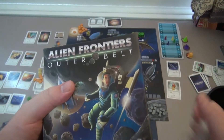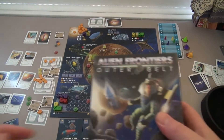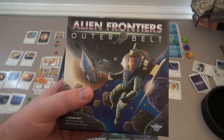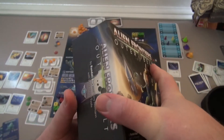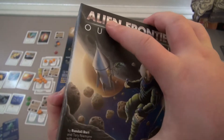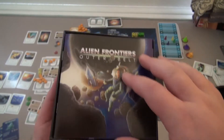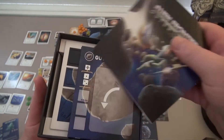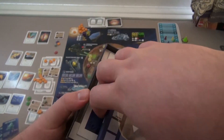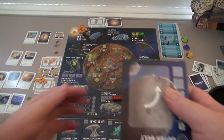Basically, I've been playing Alien Frontiers, as you can see. And I thought, maybe I should get The Outer Belt just to complete the game. It's pretty hard to find now. It just so happened that there was some at Mighty Ape, which is a store in New Zealand. And they only had two copies of it, so I thought it would be a good idea to quickly grab it.